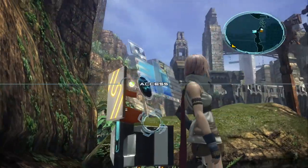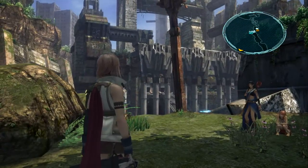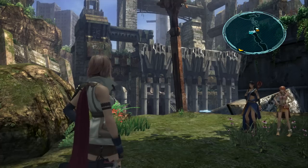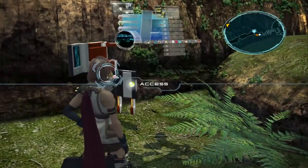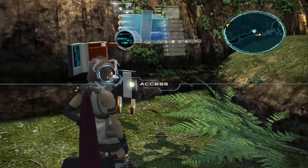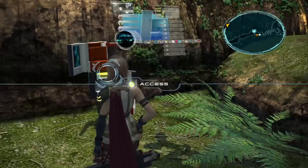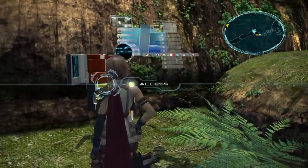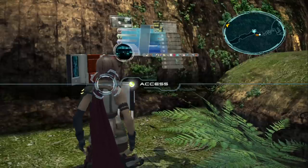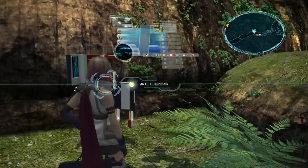Hey guys, welcome back to Let's Play Final Fantasy 13. In the last episode I showed you how to get gill by doing the Sea Stone Mission 7, collecting bomb cores and selling them at a shop. I also explained that by doing Mission 7 you'll occasionally get a Tetradic Crown or a Tetradic Terra. The Tetradic Terra can be sold for 40,000 gill and the Tetradic Crown for 15,000 gill. However, for the first three you get, I highly recommend transforming them into Sprint Shoes. This episode I'm going to show you how to make Sprint Shoes from the Tetradic Crown and the Tetradic Terra.